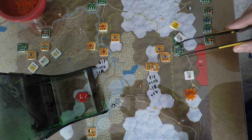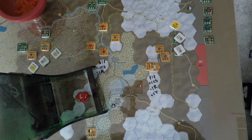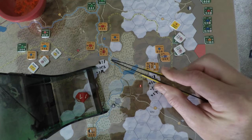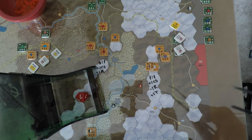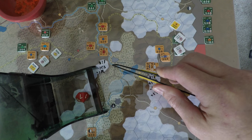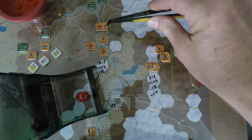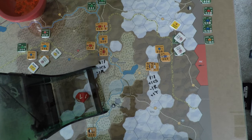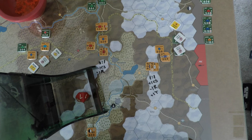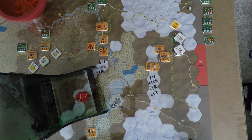I'm not going back to redo earlier combats. I may have forgotten to apply surprise on one of them — it might have been zero column shifts instead of what I calculated. Doesn't matter, leaving it as is. That's the combat phase done. Now we do reaction: Pakistan moves and fights. Non-initiative second player moves any and all units for combat.